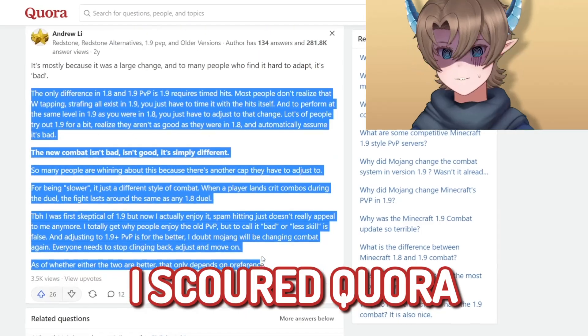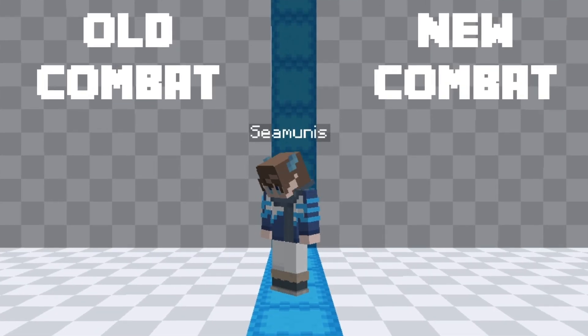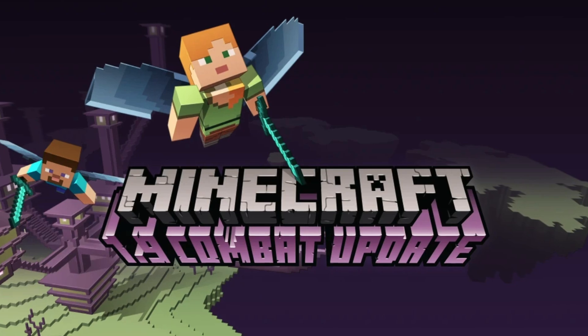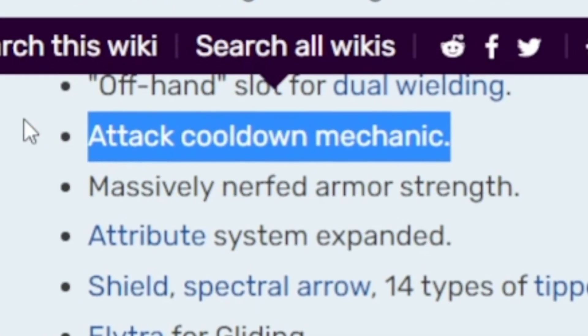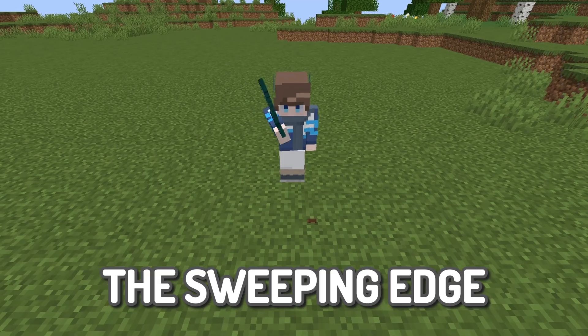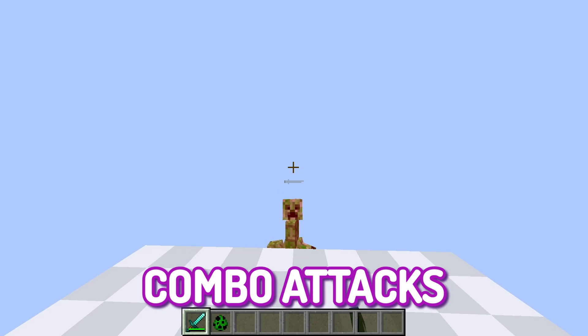But there's just one problem — I forgot the first step to solving any real problem: research. I don't really know why players actually dislike the new combat so much. So to fix this, I scoured forums, scanned the Minecraft forums, and I discovered something. Players that prefer the old combat system like it for two reasons: spam clicking and combo attacks. As it turns out, in the 1.9 combat update, Mojang added the attack cooldown, a new mechanic to melee weapons that forces players to wait before attacking again, and if they don't, the weapon won't do as much damage. This completely prevents players from both spam clicking and performing combo attacks.